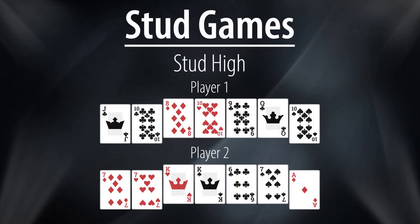Stud high is the opposite of Razz, as you are trying to make the best possible five card hand. In this example, player one has made a queen high straight, but it would be player two's buried pair of sevens improving to kings up on fourth street, before further improving to a full house on sixth street, that would see him claim victory.